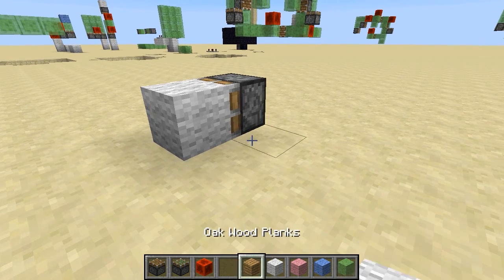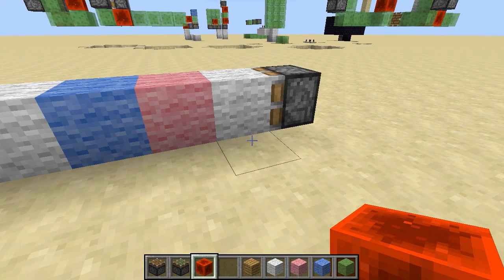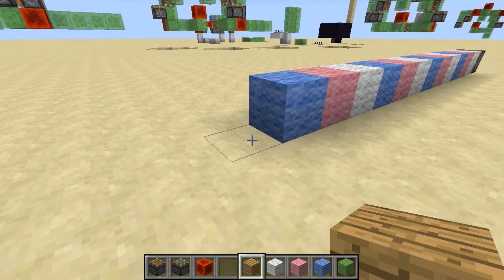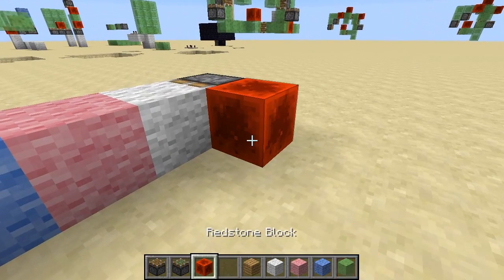When powered, a piston can push a block that's directly in front of it. In fact, a piston can push a row of up to 12 blocks. But if we try to push more than 12 in a row, then activating the piston does nothing.